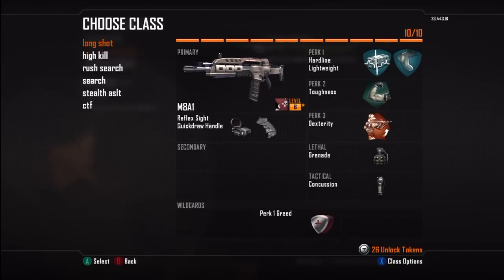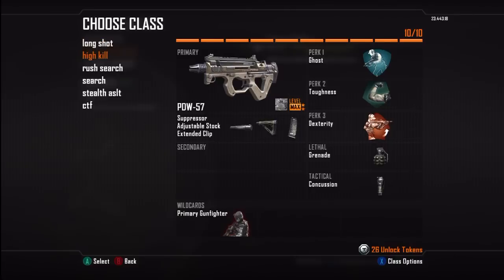First up is my long shot class. I like to have Hardline and Lightweight on it — basically to move around fast. Hardline's really good. I also like to get rid of the grenade in this class and put on a select fire. That's basically it for this class.